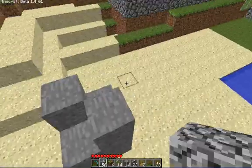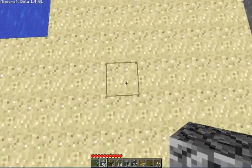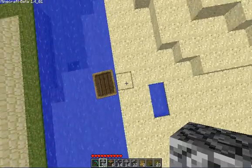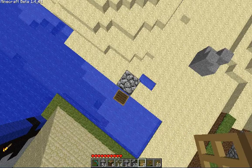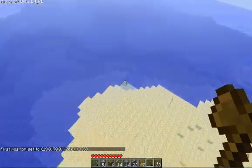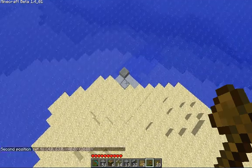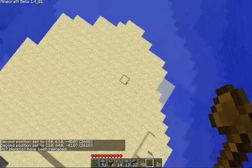I guess we can start off with wall building now. To do this, find the corner that you want your house to be on. I'll clear an area first — if I wanted to clear this area, I would make a pillar here that goes as high as I want the area to be cleared. Then I'd select this as my first position, then go over here and select this block as my second position. //replace 0 will clear that chunk.